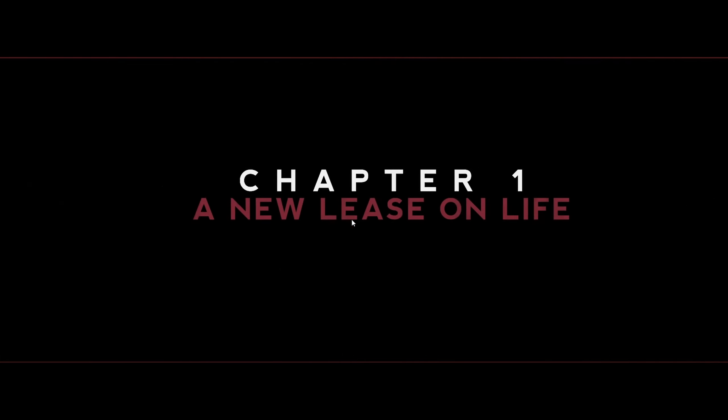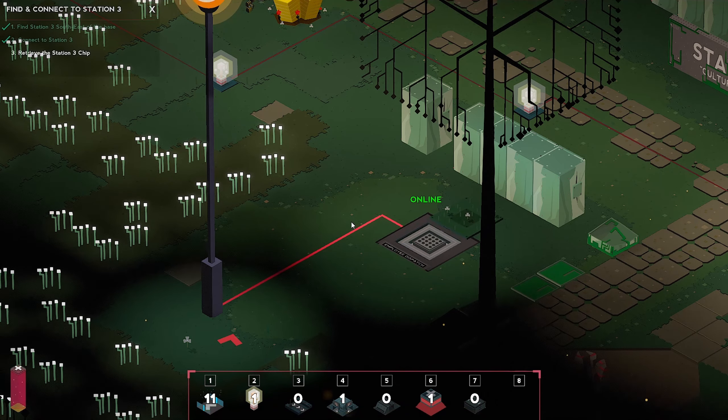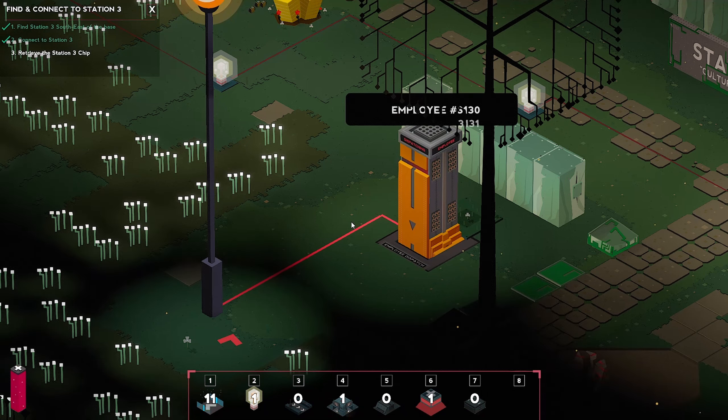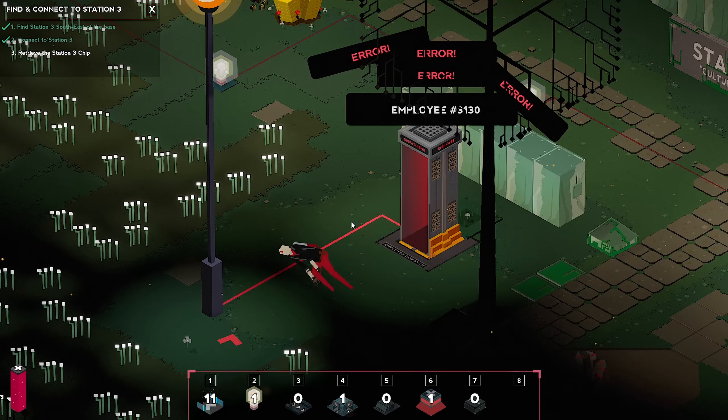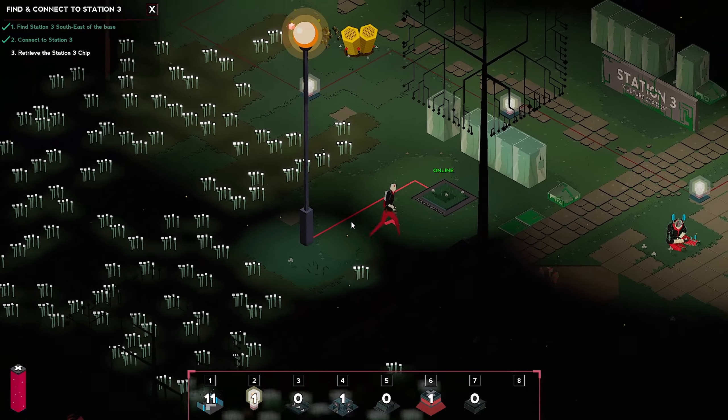Chapter 1 — A New Lease on Life. Guess we were just in the prologue before. Oh, thank God we're back. Employee 3131 — just kidding, it's employee 3130. Error. Error. Error. Daddy's back, baby. And I got my memories.